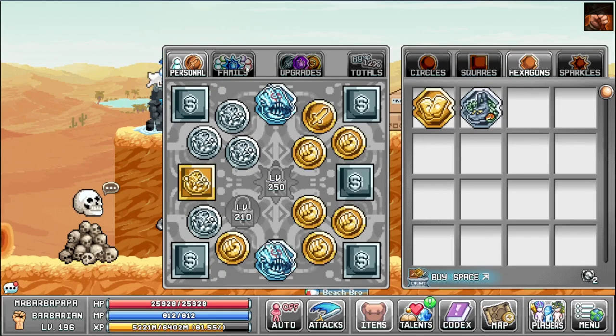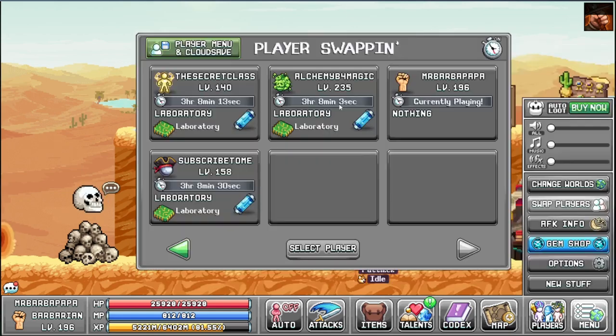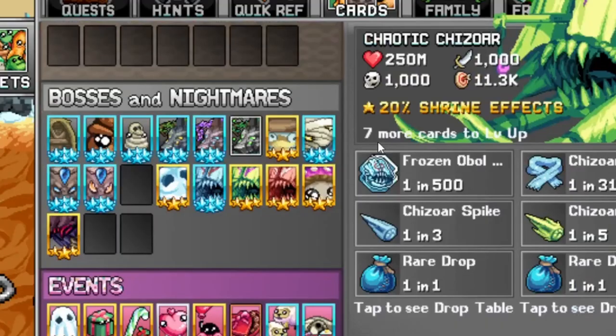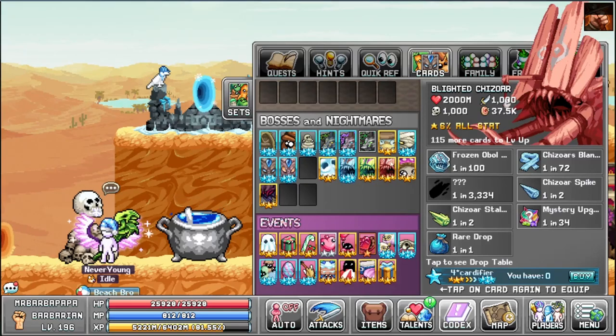I got a lot of Shizwa's obols now. Picking Axe got two, Family got two, and Alchemy Before Magic has two I think. Bookstaff might have one. I've almost maxed out the Chaotic Shizwa — that's where I'm getting them from. I got this one from a card pack thanks to Idol Skilling; otherwise I've only killed him one time.